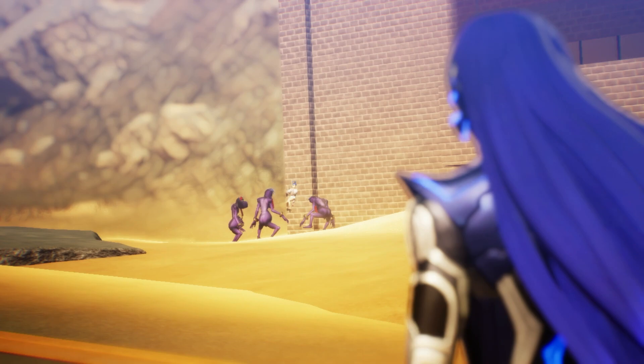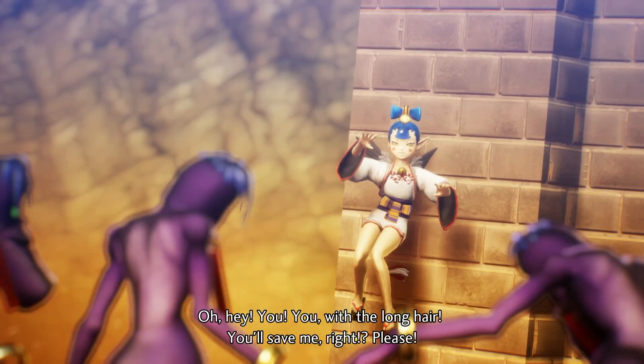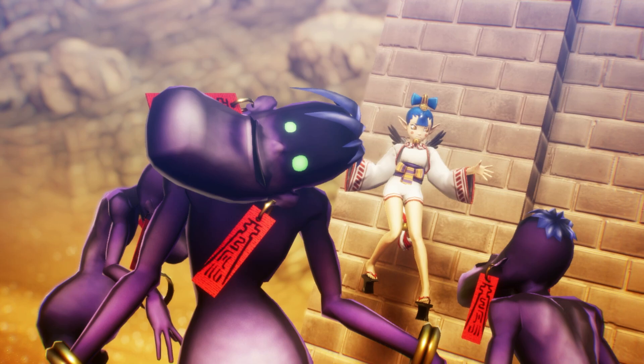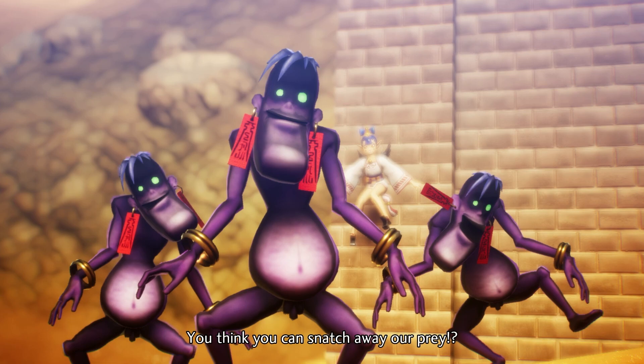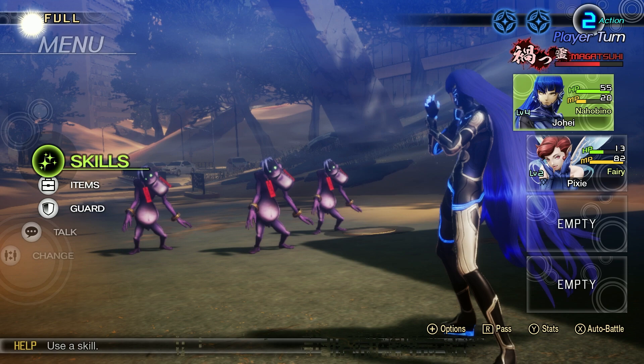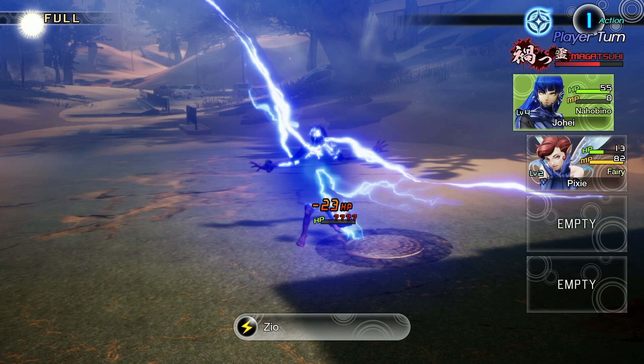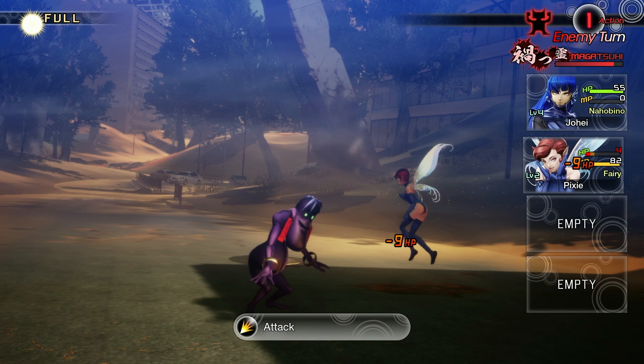A creature pleads not to be eaten, then calls out to us for help. Some demons want to eat it, saying we'll be on the menu too. We fight them off. We're out of MP so we go for a basic attack, and that's a wrap. They give good EXP for this stage in the game. Not only did we level up, but Pixie as well. Once demons reach a certain level, they gain access to new skills — Pixie gets Zan, which is wind magic, and a buffing skill called Raku Kaja, which we'll talk about more later.